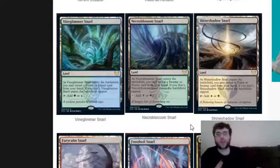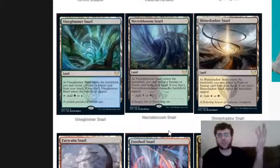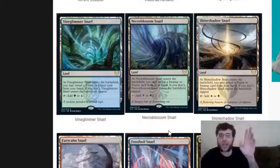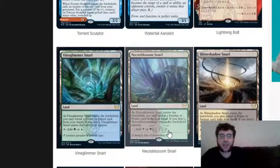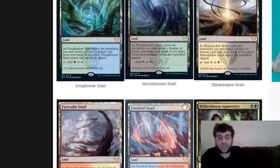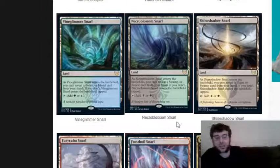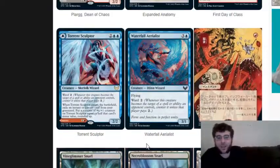The Snarls are basically a point on the plane where two opposing mana types converge, kind of like a nexus point. For the Simic one, you reveal a forest or an island from your hand to play it untapped; otherwise it comes out tapped. That's fine - I never had a problem with it. Some of the artwork is fantastic. Even though black and white or black and green are my least favorite color combinations, the black and white Snarl looks awesome - I want to see that foiled.